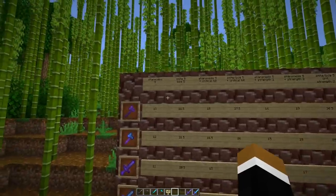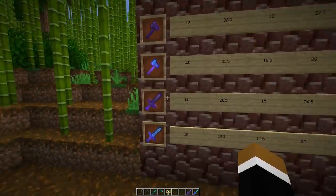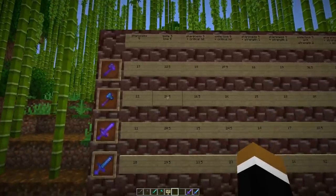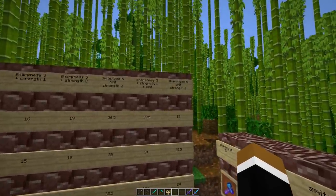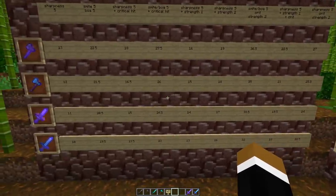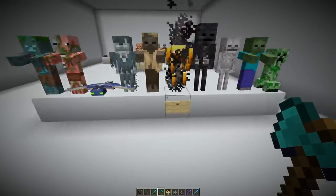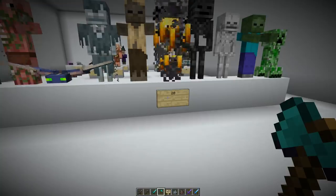Looking at the first column — just sharpness 5 on the weapons — the netherite axe deals 13, diamond axe 12, netherite sword 11, and diamond sword 10. With smite or Bane of Arthropods we get higher values. I also made a mob health overview of mobs you'd usually encounter in melee: many mobs like skeletons, zombies, phantoms, and creepers have 20 health; the ravager and iron golem have 100; the hoglin and endermen have 40; the piglin has 16; the guardian and shulker have 30; pillagers and vindicators have 24; the witch has 26; the spider 16; cave spider 12; and endermite/silverfish have 8.